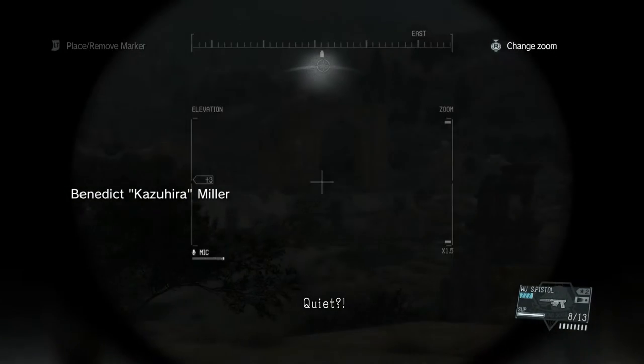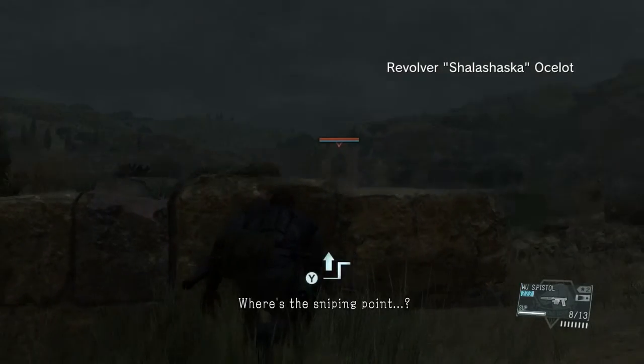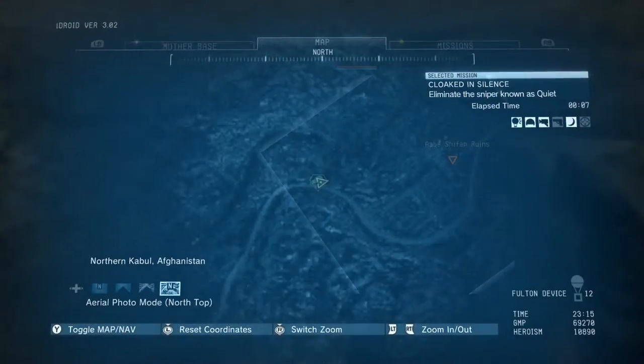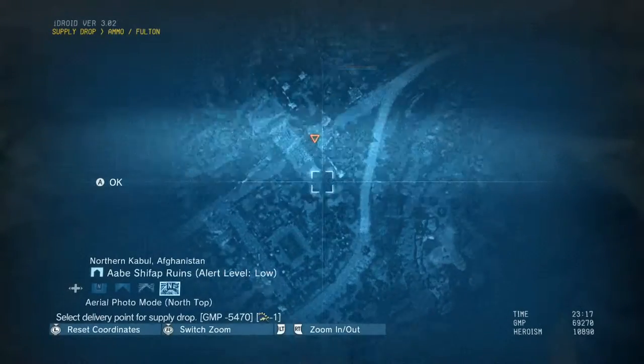Pop your head out, quickly get a nice location on her — scan with your binoculars. That was just me forgetting which controller is which, so open up your menu and go over.